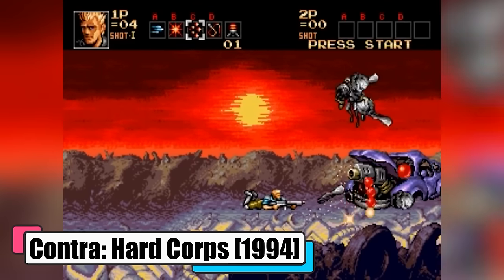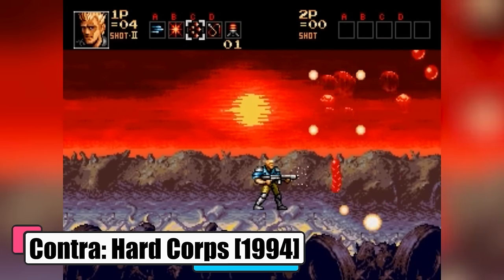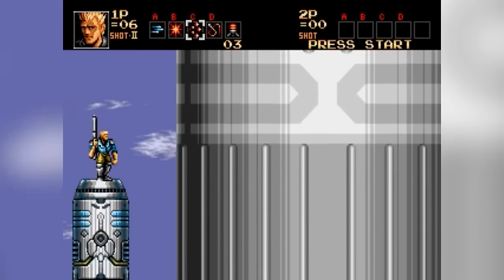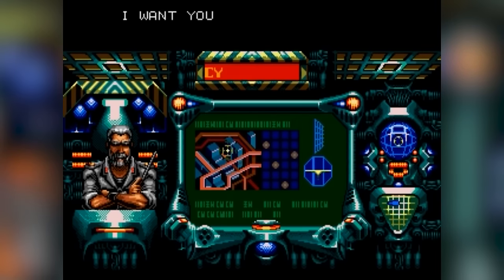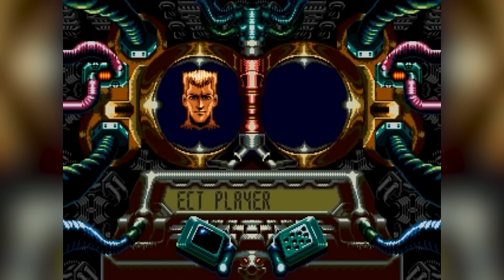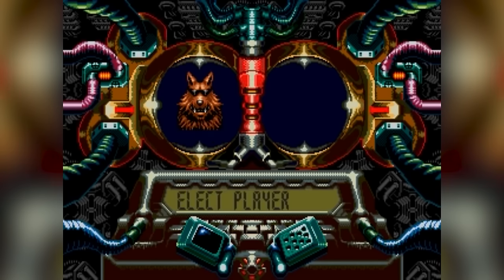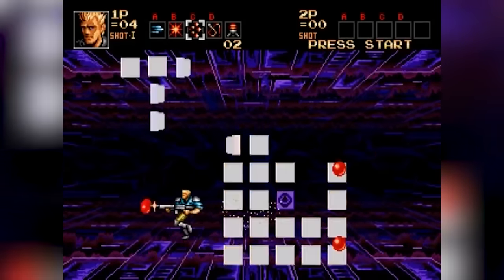Contra Hardcore, 1994. Set in 2641, five years after Contra 3: The Alien Wars, the game throws you into a world where a renegade Colonel Bahamut has stolen an alien cell to create devastating weapons. Enter the Hardcore, an elite team of commandos tasked with stopping Bahamut's sinister plans. The team includes the tough-as-nails Raid Howard, fierce Sheena Etranzee, the wolf-like humanoid Bradfang, and the nimble robot Brownie. It's a race against time to thwart the terrorist group and save the day.